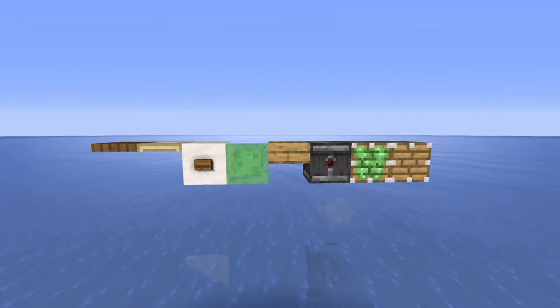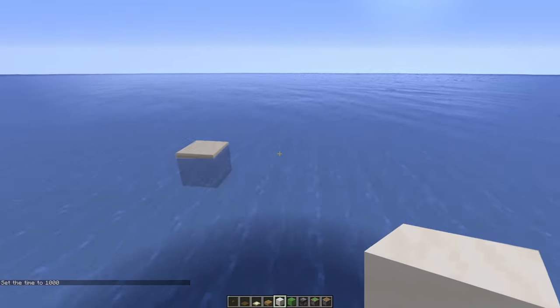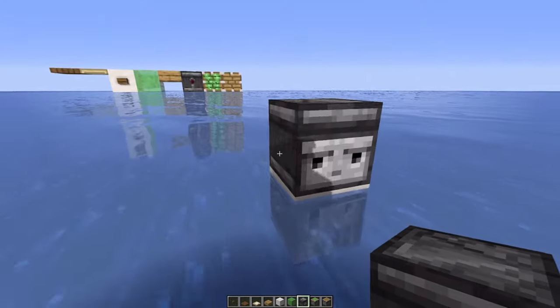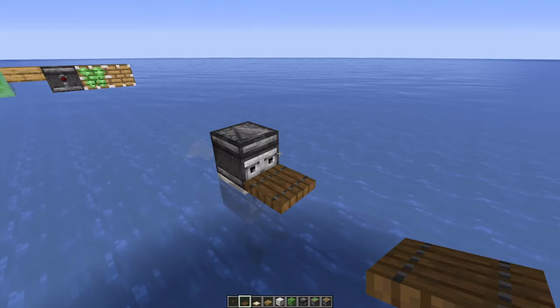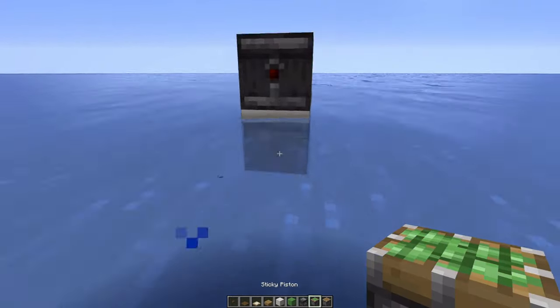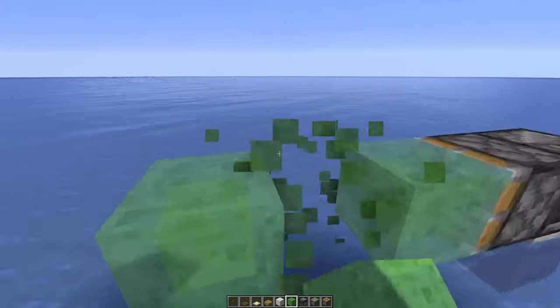As you can see, I have prepared all the blocks we're going to need, so grab them and let's start building. First off, we have to place an observer on top of this block, and on the back side we have our trapdoor, which is really important because this one is used to operate our little lifeboat. In the front of the observer we place a sticky piston, and this one is pulling the rest of our little flying machine.